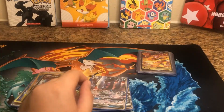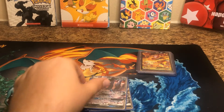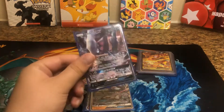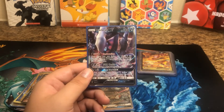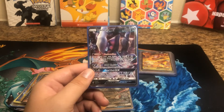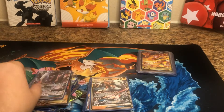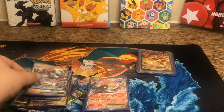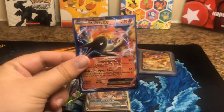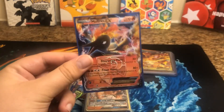By the way, in the comments down below, let me know which one's your favorite of all these cards. I think so far mine is the Mega Venusaur Full Art. Pretty awesome. Darkrai. Incineroar. Last Legendary Bird. Ultra Necrozma EX.